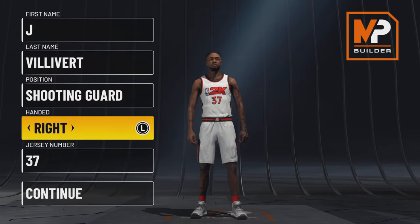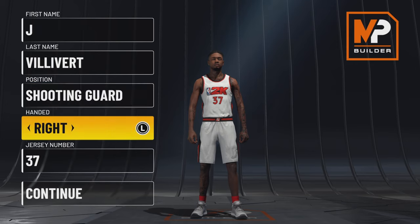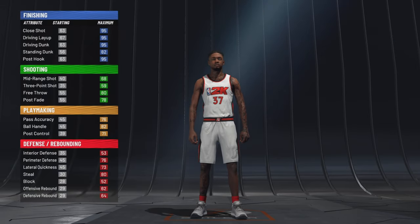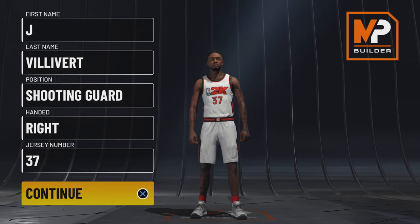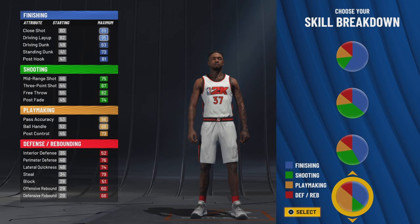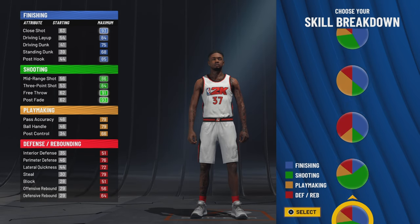What's up y'all, I got a new build video. I don't really want to be a build channel but I found a build that if you have the time to grind to 99, this build will be OP. You want to be a shooting guard — you can make this at point guard or small forward but the best version is shooting guard. You can consider this a Jordan build, Kobe build, or anybody that's 6'6 and can get buckets.